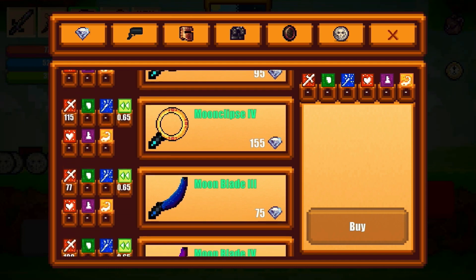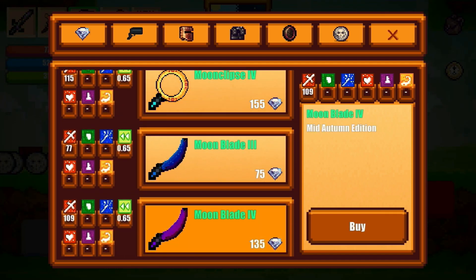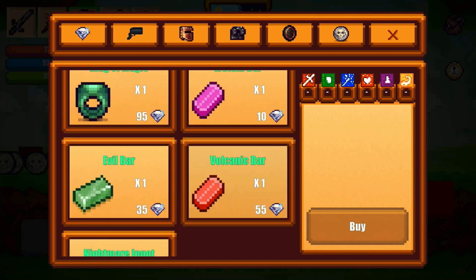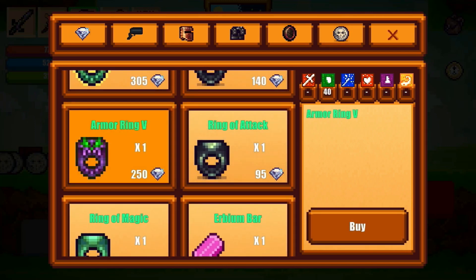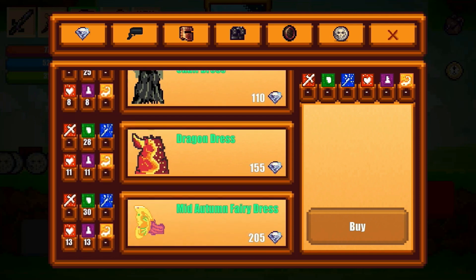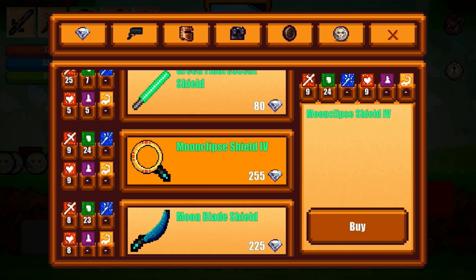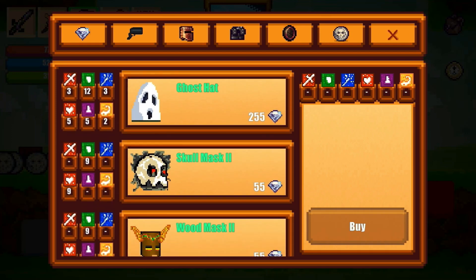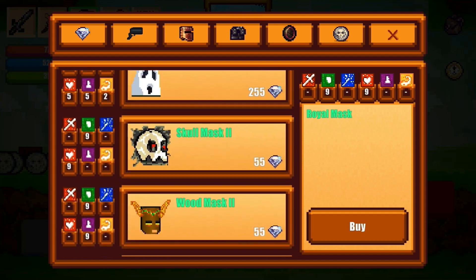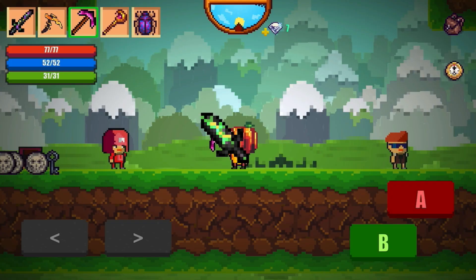Here's what I recommend spending gems on first: get a good weapon like the Moon Clips 4 or Moon Blade 4 — two of the best weapons from the shop. Next, get two Armory 5 rings, since you have two ring slots and defense is one of the most important stats alongside health. After that, go for armor — Dragon Dress or Fairy Dress — and Moon Clips Shield 4 for the extra defense. For a helmet, Ghost Hat or Royal Mask are good options.